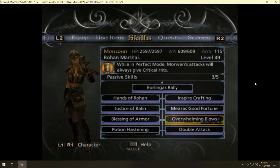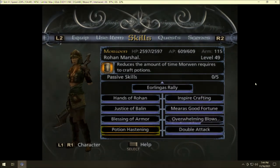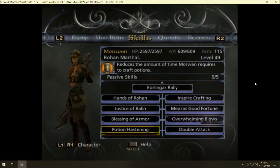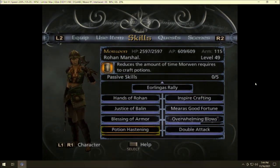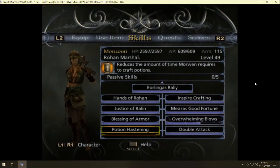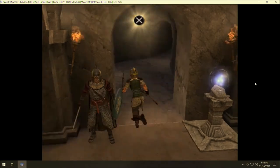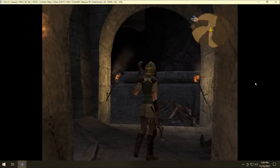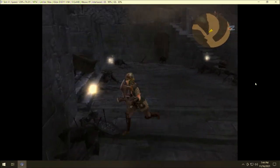This confirms she's pretty clearly melee-oriented — she only has melee skills and a stealing tree. Potion Hastening reduces the time Morwen requires to craft potions in battle. Again, since I've already leveled item crafting with Barathor, this is unfortunate. She technically makes the best item crafter, but since that's already done, I don't use it that way. Since you get her so late, there isn't much choice for passive routing anyway, so I'll skip recommending a specific path.